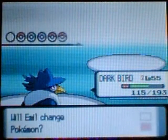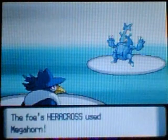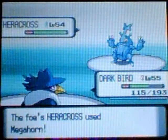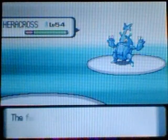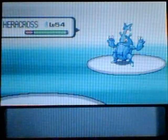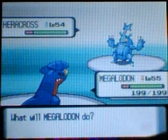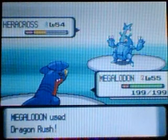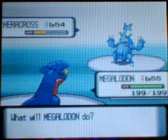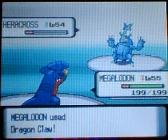His next Pokemon is Heracross. Your rival used one, but this is even stronger. It knows Megahorn, Close Combat, Night Slash, and Stone Edge. Heracross has actually pretty good speed and very high attack, so it can be hard to deal with. Using Dragon Rush - over half health and it flinched, so that was good. Dragon Claw - and I knocked it out.